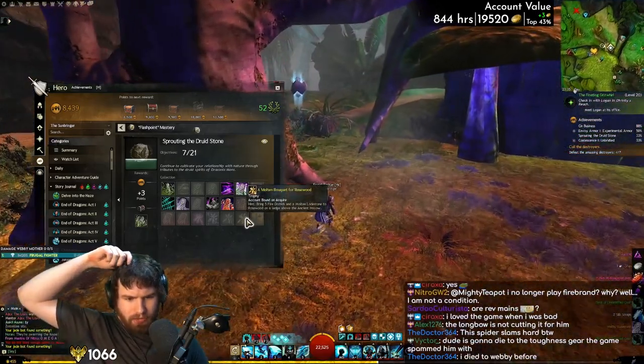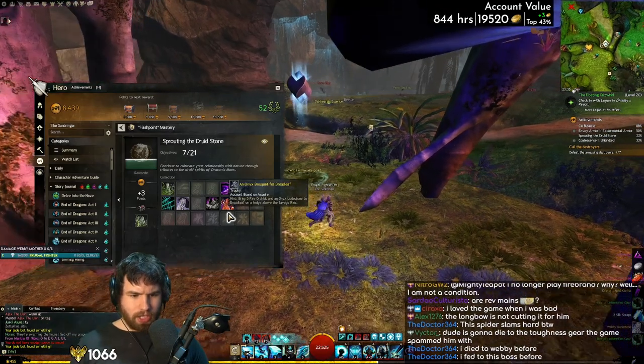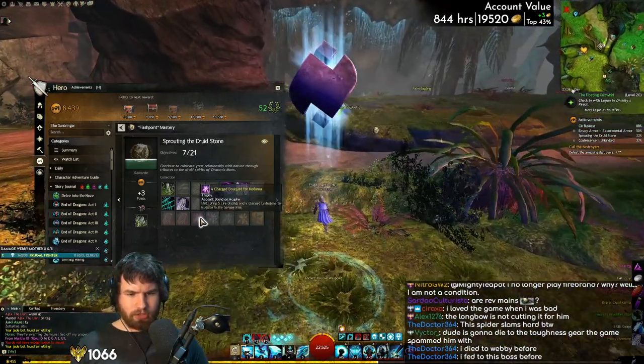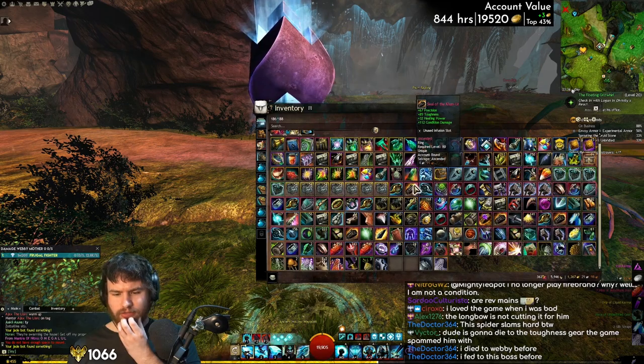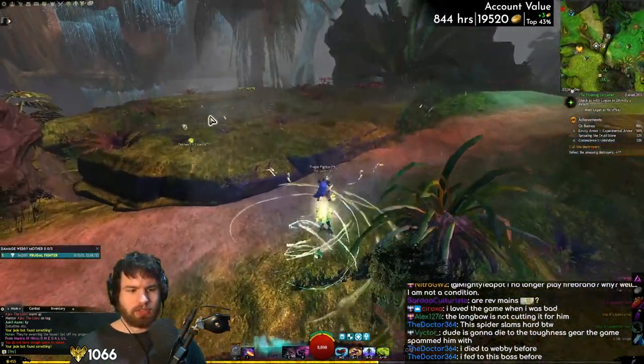A Molten Bouquet for Rosewood. So we need a Molten Lodestone, an Onyx Lodestone, Glacier Lodestone, Charge Lodestone. Unfortunately I have all of those... but I don't actually have them on me. I'm gonna check the champion first — the Stonehead.